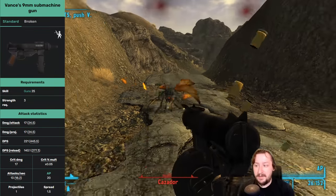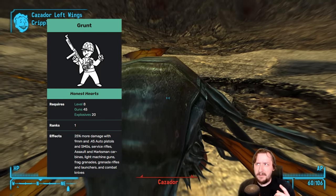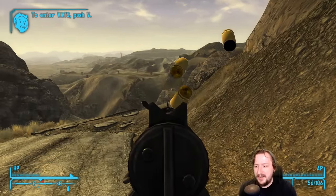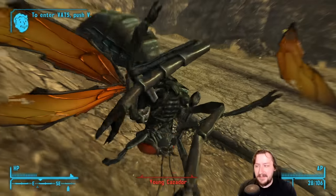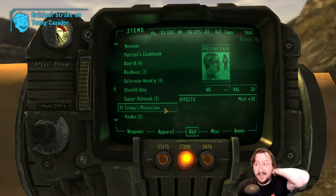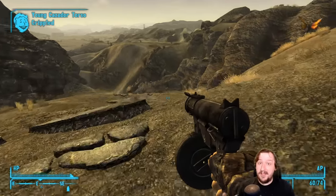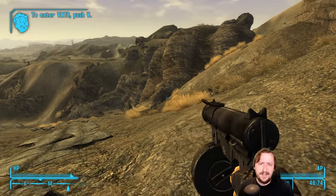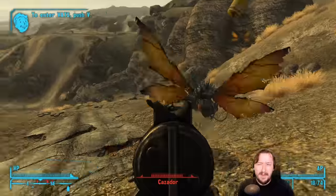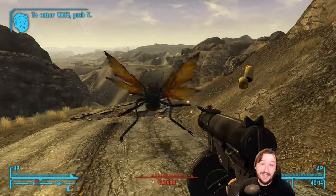It only requires 25 guns and 3 strength. It does decent damage per shot and really high damage per second. It's also affected by the Grunt perk. It does have low crit stats as basically all submachine guns do, and it's technically one of the more accurate submachine guns but still not super accurate. It gives you a huge advantage early on because you can spray it into basically any crowd, and 9mm ammo is super common — traders tend to sell it pretty often. It may be harder to find 9mm submachine guns to repair it with, but you can also make weapon repair kits to fix it that way.